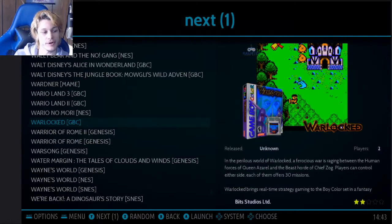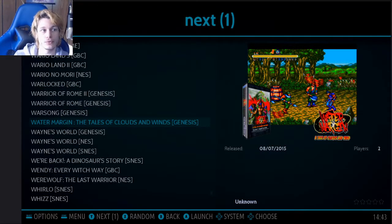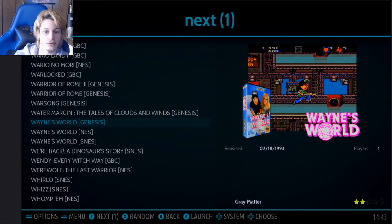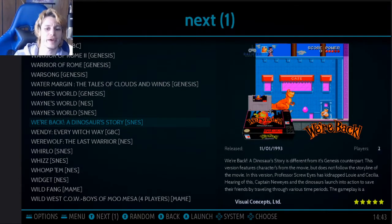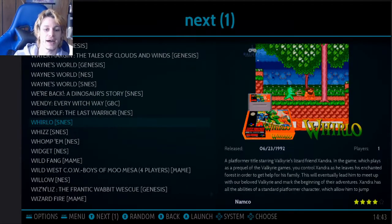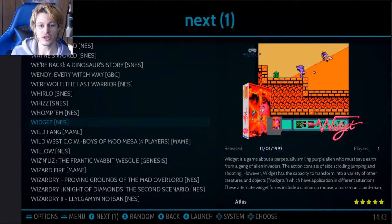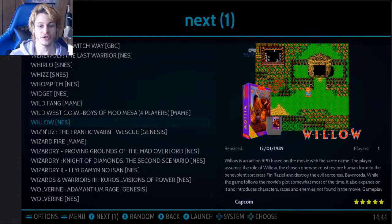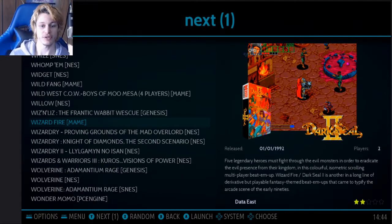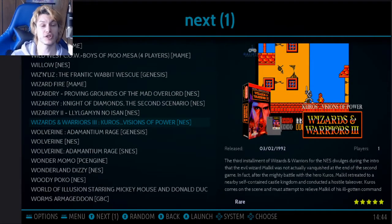Wario Land 1 doesn't seem to be on here, and they also don't seem to have Super Mario World 3 — the one that had Wario in it. I've never actually seen that game before so if it was on here that would be really cool. There's also the Widget one I was talking about — I think there was another Widget I put on the list but maybe it's called something else or I just decided not to include it.